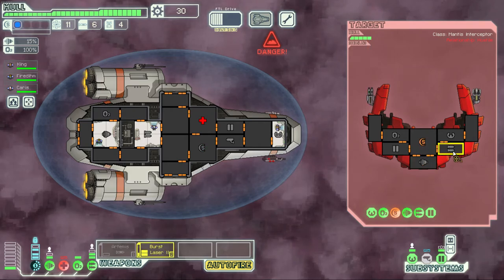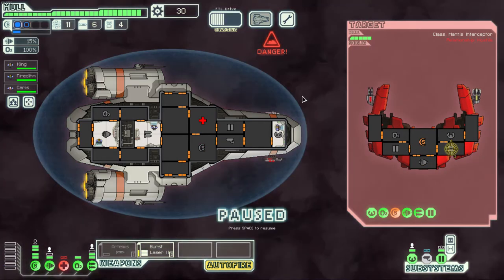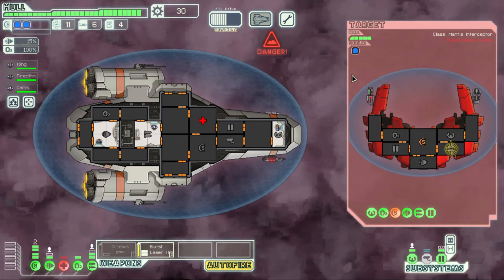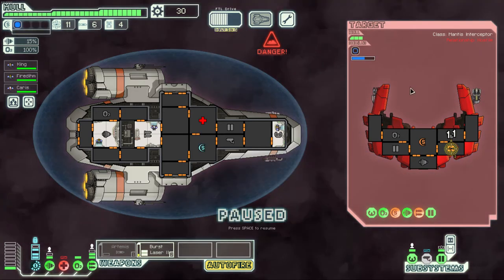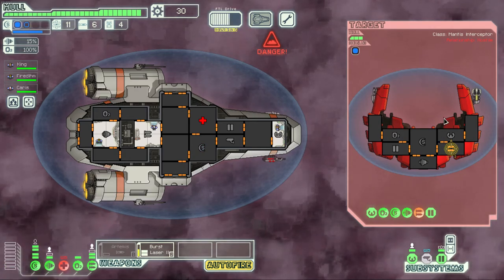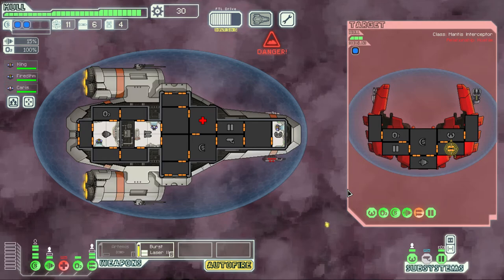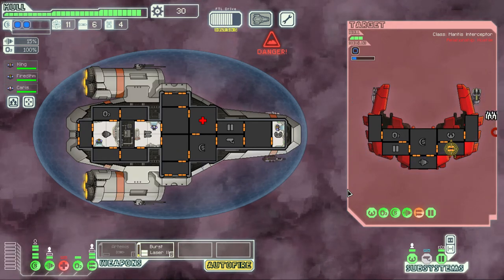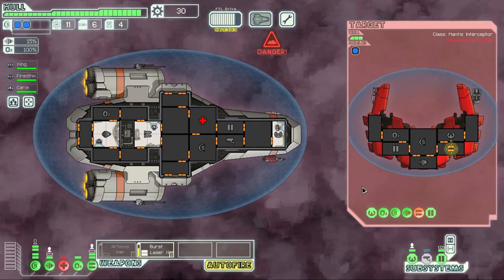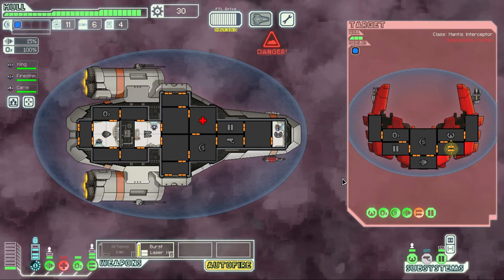Their shields are down now. Another tip: enemy ships don't time their weapons that well — they tend to fire immediately. You can use that to your advantage. This ship has two lasers and one ion cannon. With our two shield bubbles, if they fire the ion first and take one down and then fire two lasers, one laser pierces our remaining shield and hits us. But they haven't been doing that — the AI can be predictable, so you can game the system a bit.